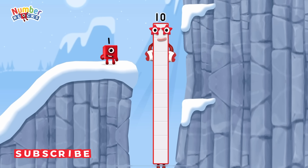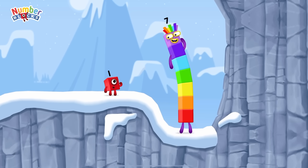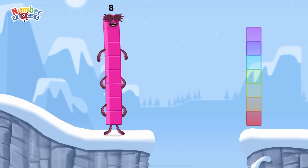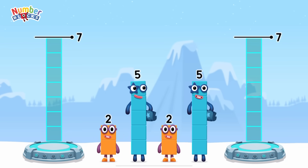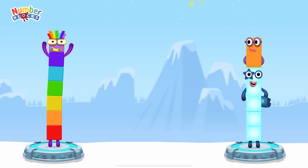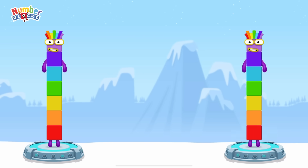I am ten! How is one going to get up there? I am seven! I am eight! Octoblock coming through! Share the number blocks evenly to make two groups of seven. Two, five — you solved it! Two plus five equals seven, five plus two equals seven, seven equals seven.